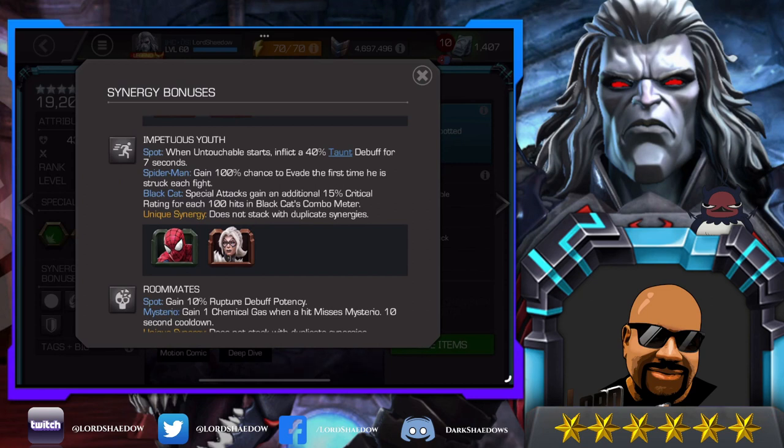Then we've got Impetuous Youth — when untouchable starts, inflict a 40% taunt. I could see where that would be useful if you are fighting on a node where the AI or the node prevents them from firing off their attacks. There's a node where they fire off their specials in a row — the one and two then the three — and that might get them to throw a special one and then another special one.